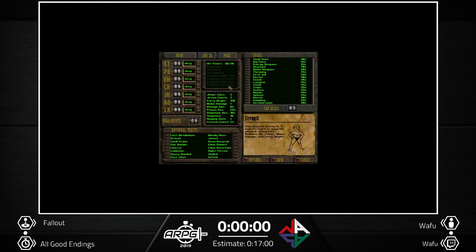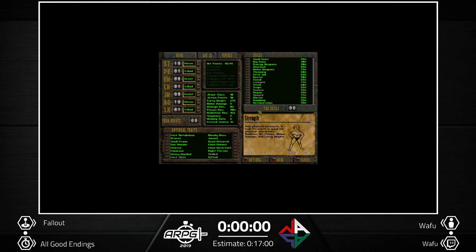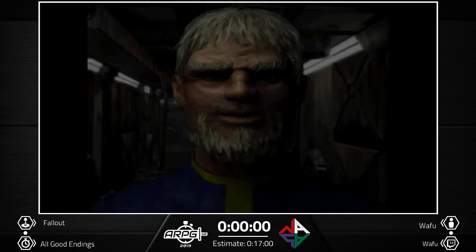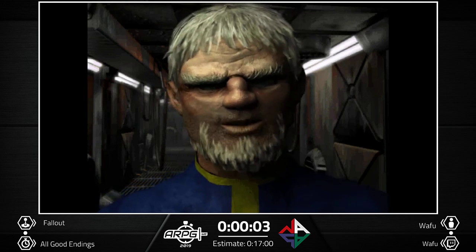This is Fallout 1 'All Good Endings' — it's a bit RNG-based run and it's really annoying to get some parts done well, but I'm gonna try to do it as best as possible. The run will start in 3, 2, 1, go.